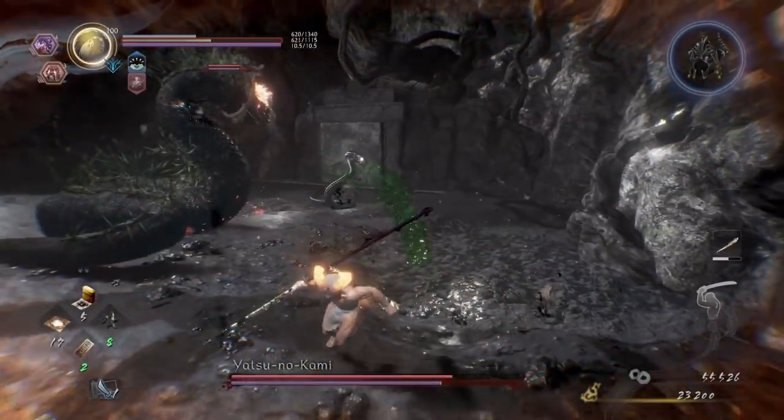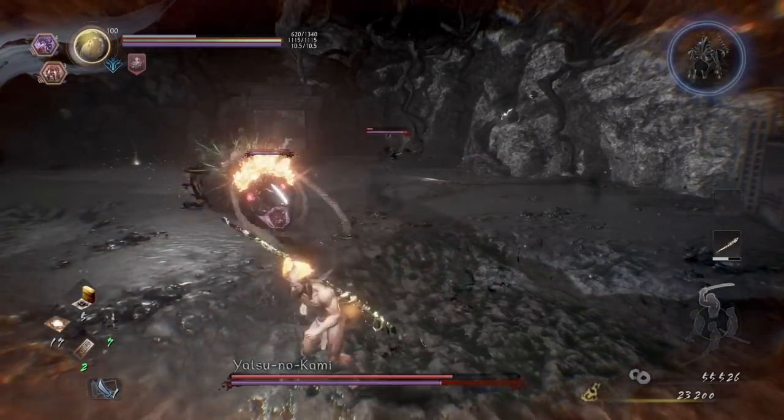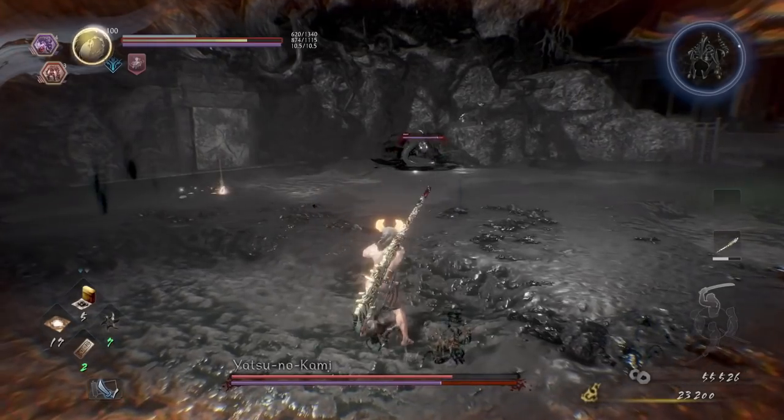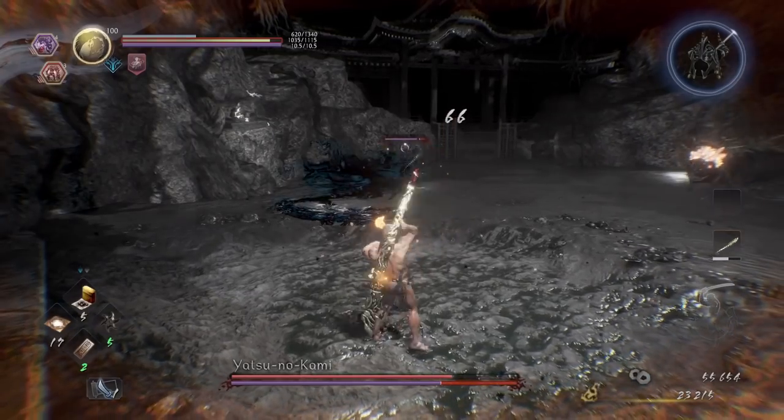When its stamina bar has been depleted, it will call the Dark Realm. Your first job here is to finish off the snakes that have now fallen to the floor. You should only have one to deal with to make it less of a pain. You can use ranged attacks to make it easier to kill also.